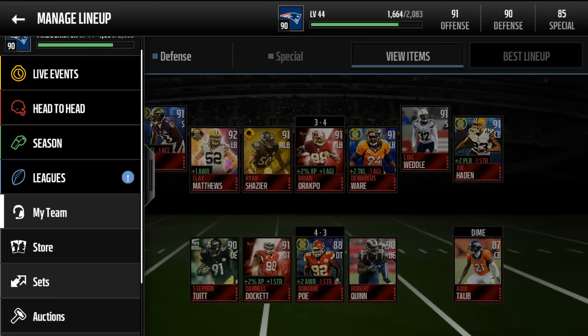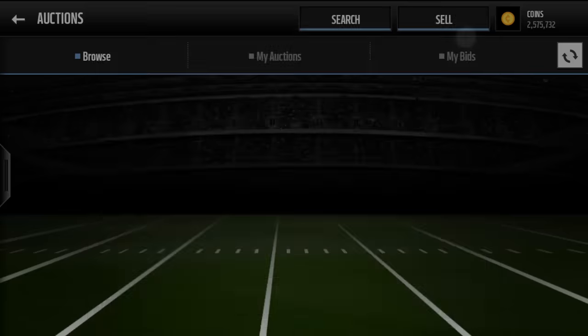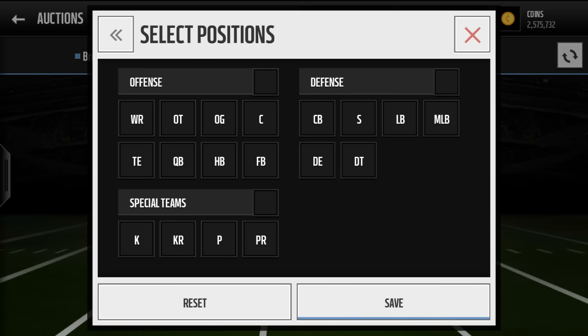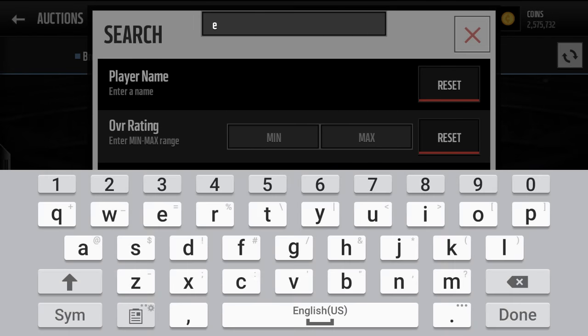Now I'll show you some people who are more gold players that you guys could pick up for your team for relatively cheap. First we'll show you a wide receiver — Mike Evans is a great wide receiver.